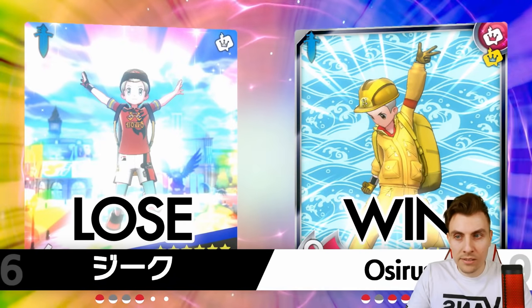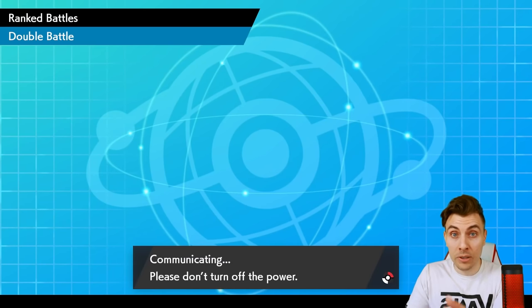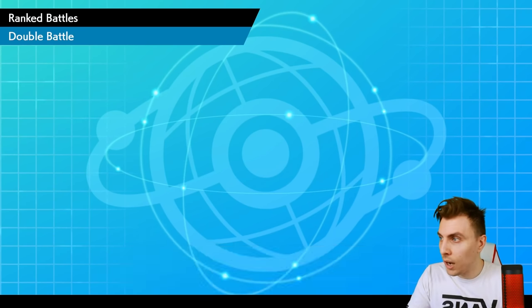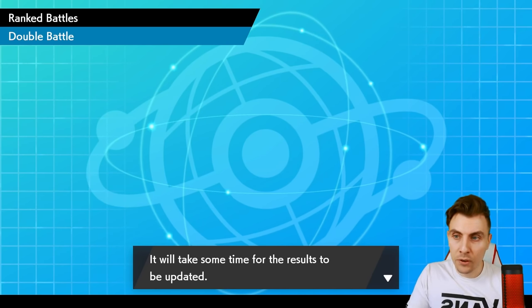We get the win — a very good first game! Like I said in team preview, if you get that board position with the Tailwind up and Lele and Kyogre on the field, there's very little your opponent can do to overcome that. There are techs to try and get around it, but there are so many options with Dynamax that just allow you to close it up and make it very difficult. A very good first game.